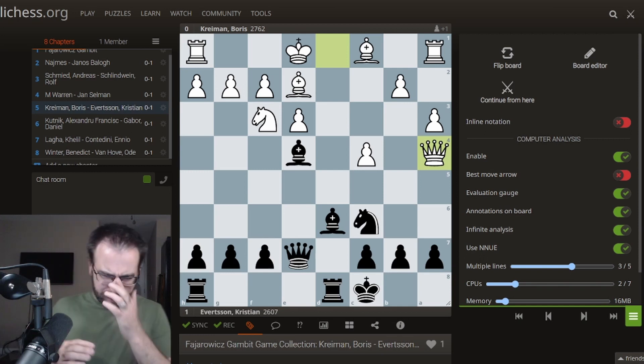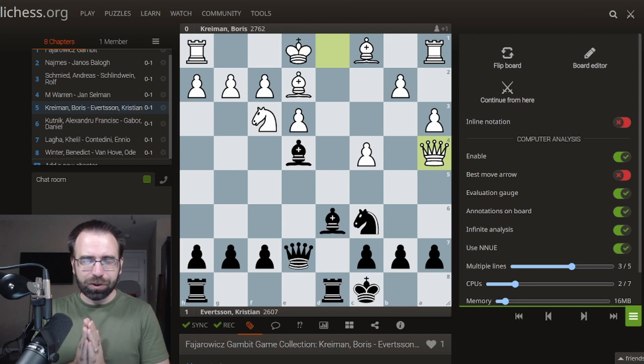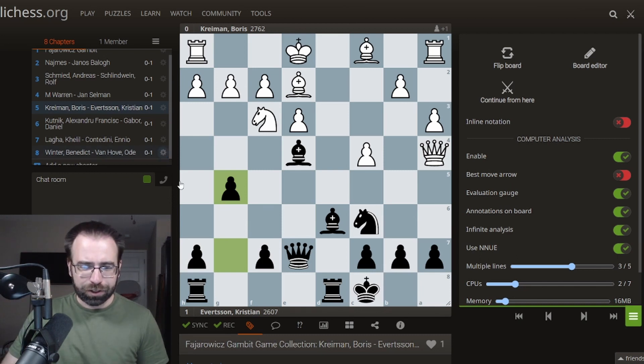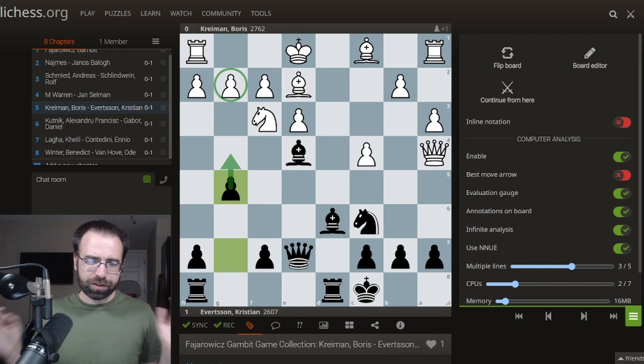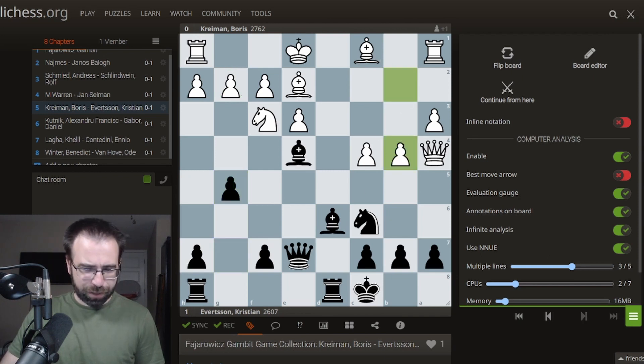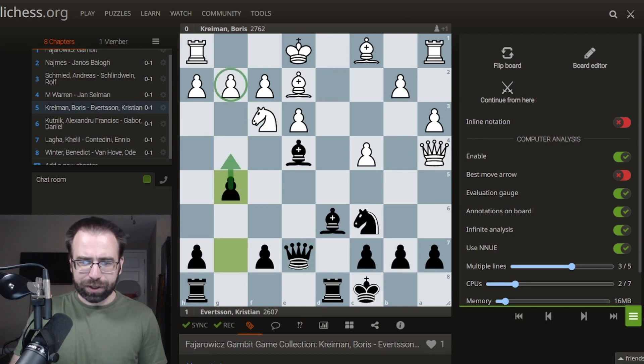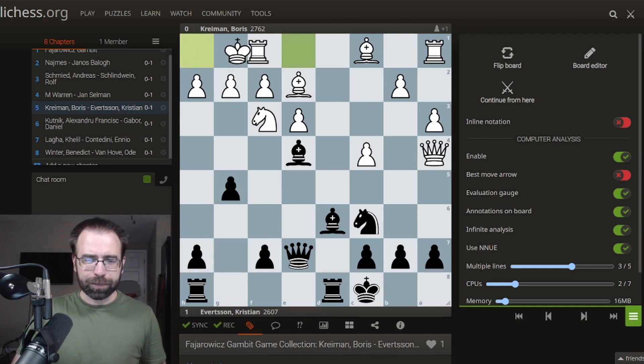White has to waste yet another turn. In the game Qa4 was played, putting the queen on a safe square. When watching this, lying in bed on my phone playing Guess the Move, I got to this position and thought: 'it feels good, but how is Black going to get an attack here?' And when I saw what Black came up with, I got really excited. Black played the fantastic move g5 — this is how you continue to get the initiative. We're going to play g4 next, kick your knight away and potentially reveal an attack on the g-pawn. So White has to already do something to save this pawn and played castles, with the king now defending the g-pawn.